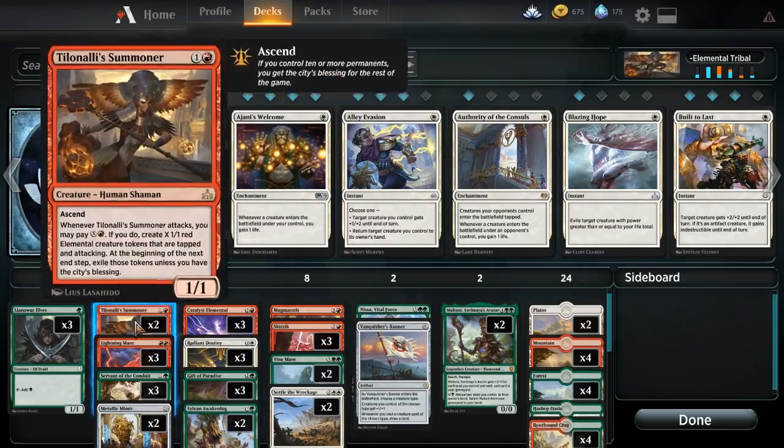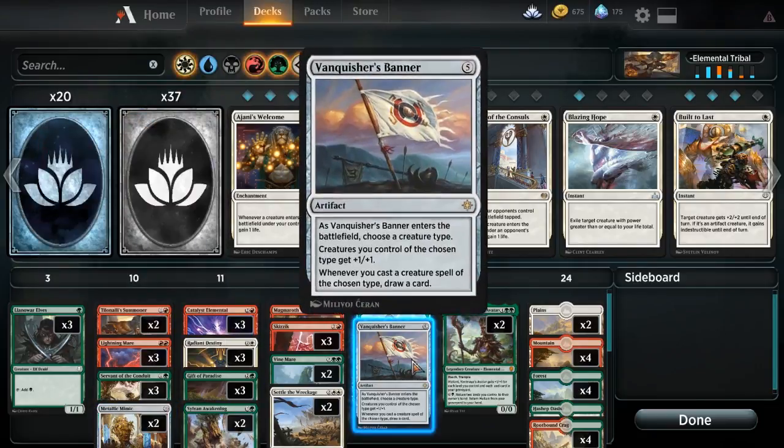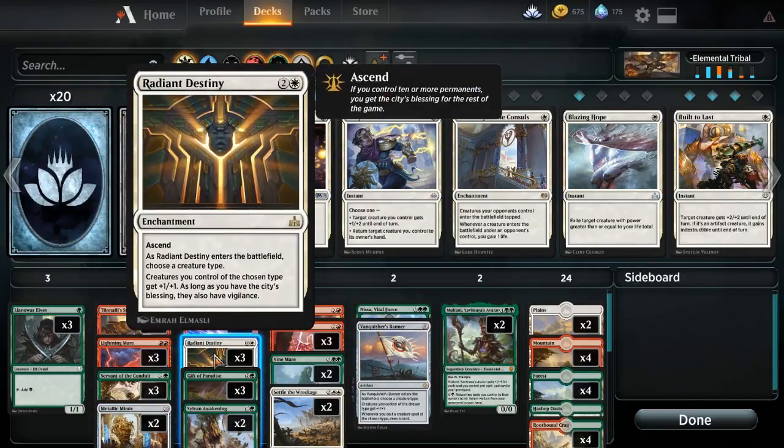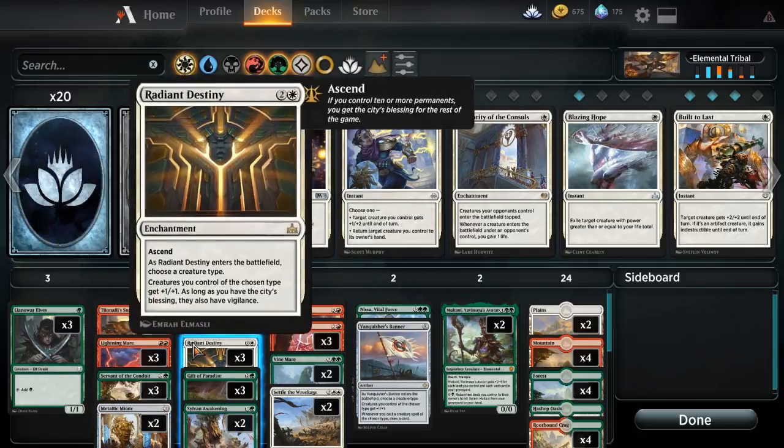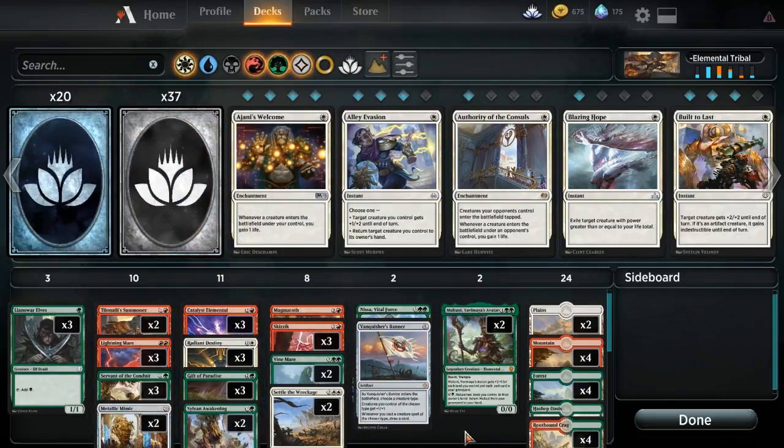If we have a Radiant Destiny down as well, all of a sudden they become 3/3s. We're just trying to double up on some of these abilities and hopefully swing in enough to do well. These tokens stay if we get enough to keep them after the City's Blessing. So our goal is to swing in with Tilinolee for as much mana as possible, hopefully with a Metallic Mimic or Radiant Destiny or Vanquisher's Banner already on the battlefield, and then keep those tokens to swing in again next turn.